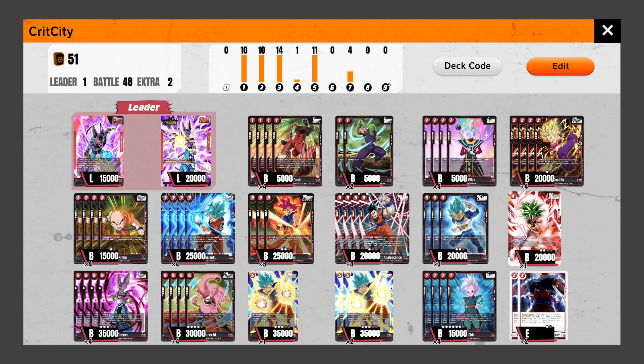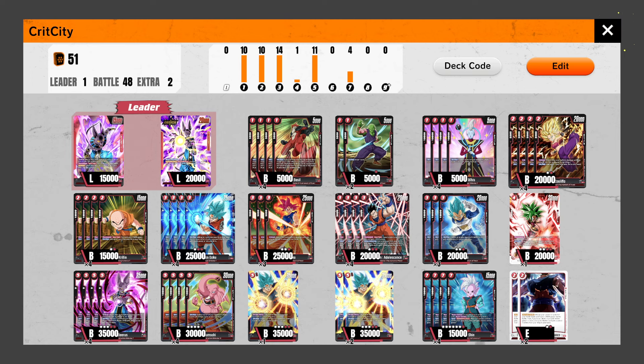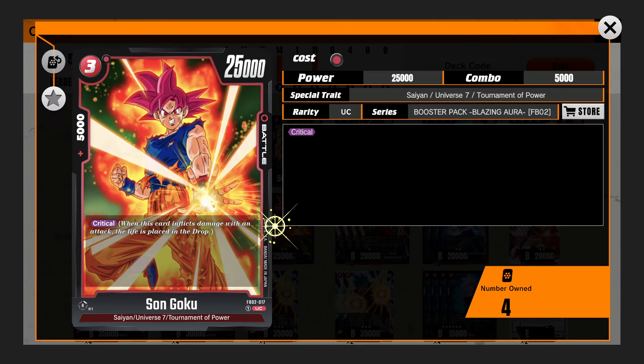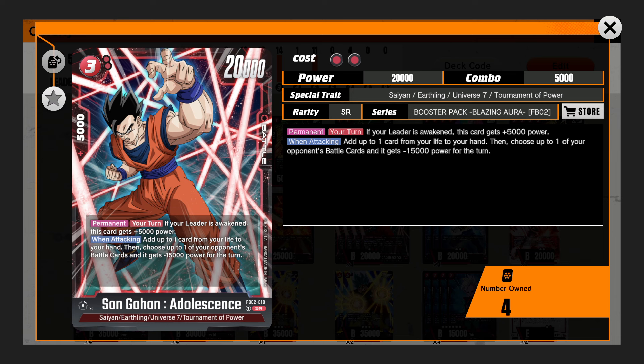We have our 1-drop Basils that help us find our Kefla — that's all you're really using this card for. We have two drawing Piccolos, four Wieses with 10K combo power and the ability to pop for 5K — not too bad. We talked about these four crit Cauliflas that also help you self-awaken. We got more for self-awakeners with 10K combo, and another four self-awakeners that also KO a 20K or less on play — not too bad for 3 energy. Then we have another 3-drop crit battle card.